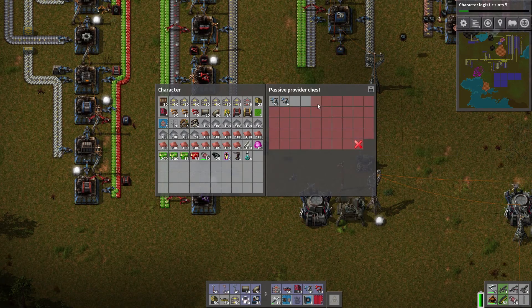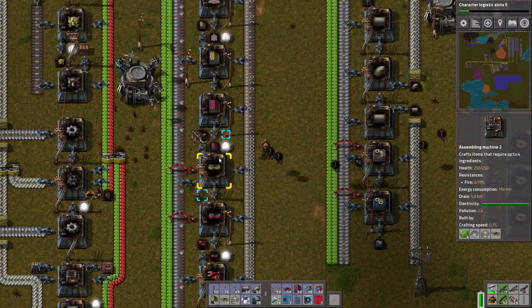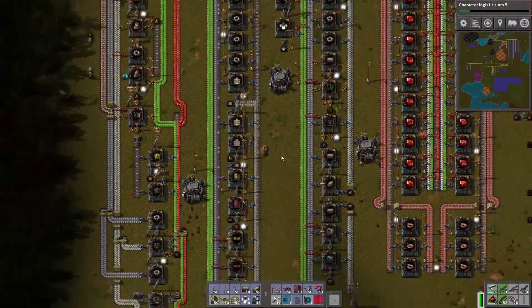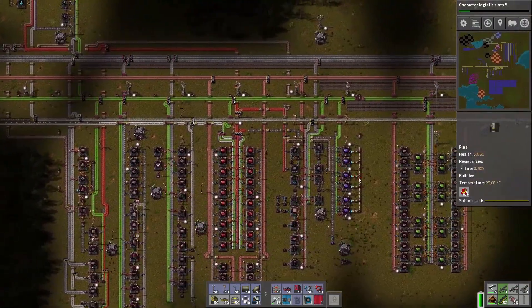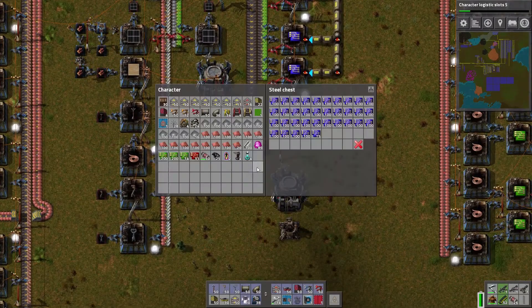I'm going to make this four stacks to give us a little extra buffer. They're probably grabbing out of here as well — it's not filled up at all. Man, that's looking nice. Batteries are looking good. Plastic is backing up. Red's looking great. I disconnected blue, but I'm going to leave it disconnected because we have a gigantic box down here.